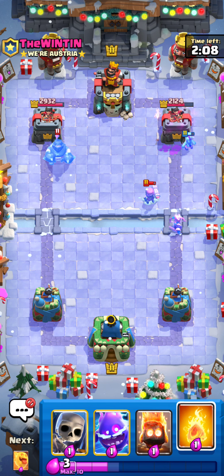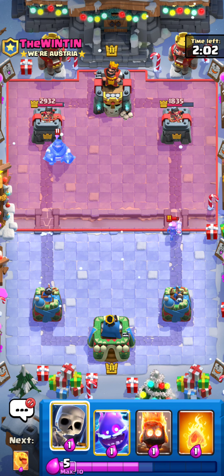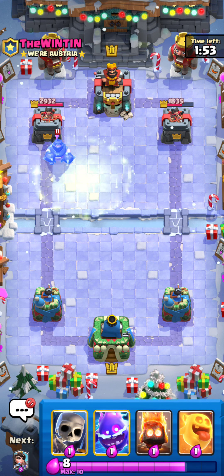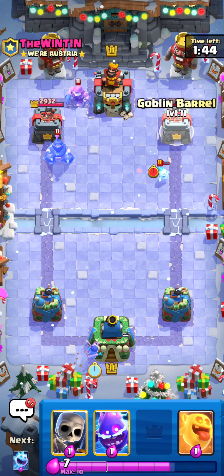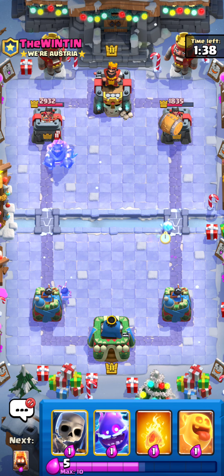This game mode forces you to decide what's worth spending your elixir on to warm up. It's actually kind of cool — I like that aspect because you have to be careful with what you want to unfreeze. I think the main strategy for this game mode honestly would be to just build a bunch of big troops in the back, because I don't think I can warm up their troops. Yeah, I can't warm up their troops, so it's definitely the play to build up a massive push and then unfreeze everything.